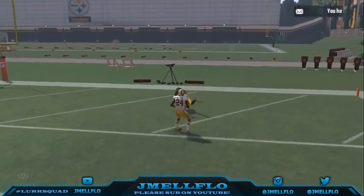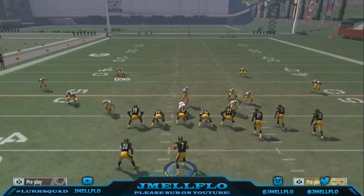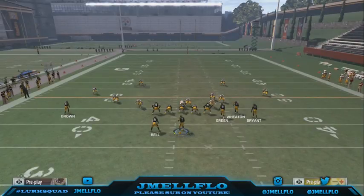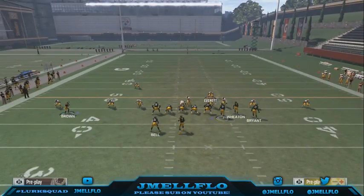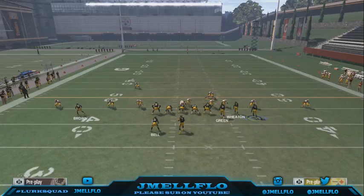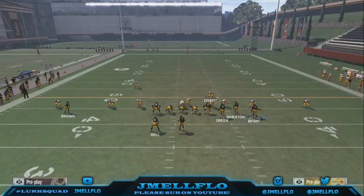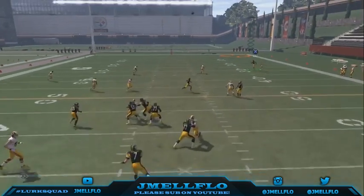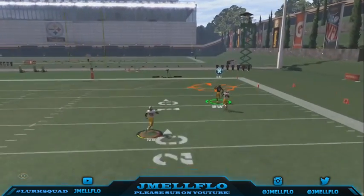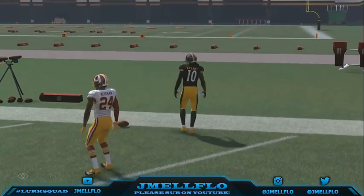When I see someone base align and press, this is the main thing I go to. Max protect, put this guy on the streak — motion him over, right before he gets set boom, hike it. He gets a speed burst off the line. You'll see this in a lot of my game plays when I say stuff like 'expose him.' Just get used to the timing, throw it up, let whoever go get it — that's an easy one-play touchdown.